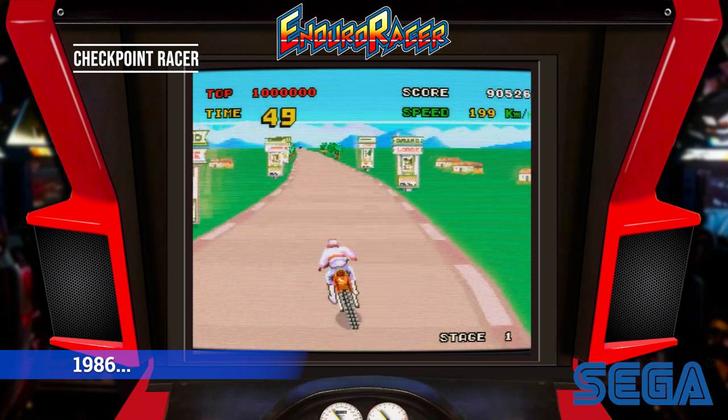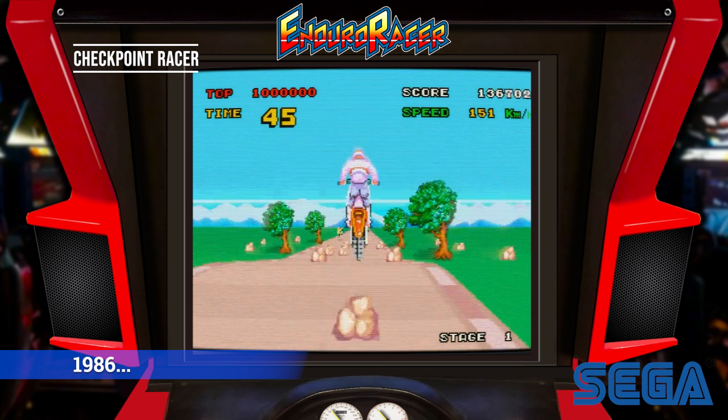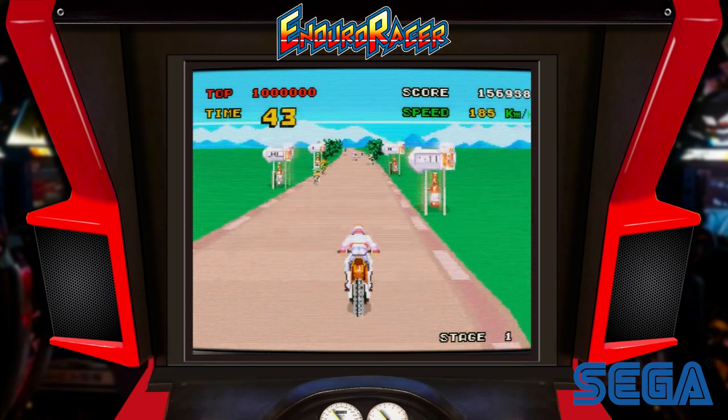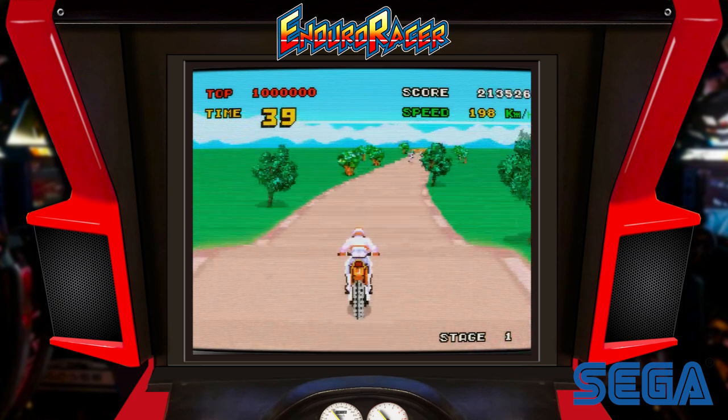1986. Enduro Racer by Sega. The game's best feature — a special, fun-to-pull-off wheelie — works perfectly in conjunction with the handlebar controls.